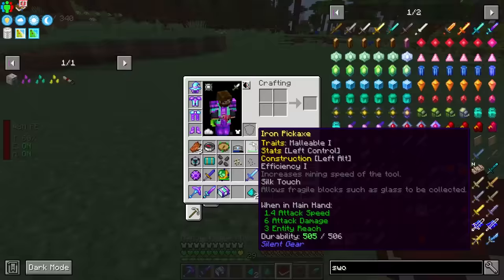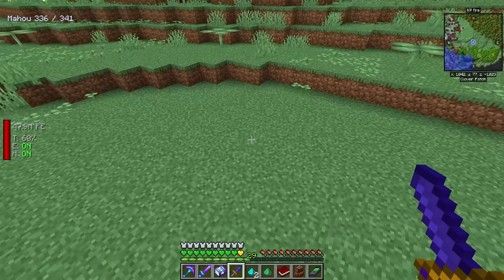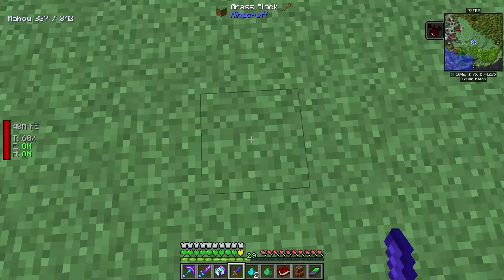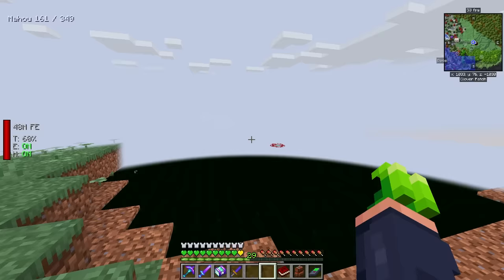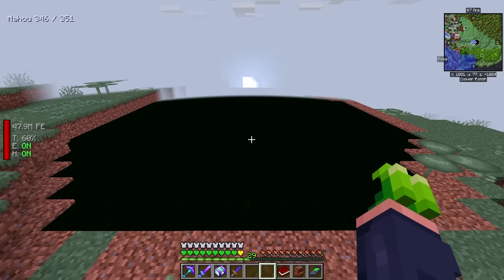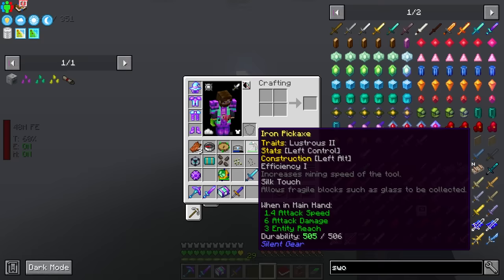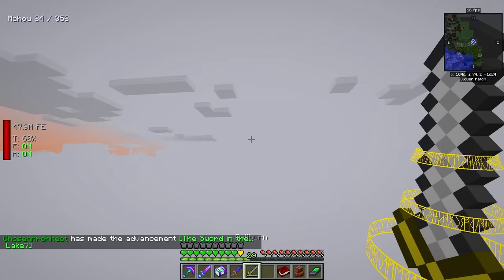We need to place the power consolidation spell. This is going to be two diamonds and then an emerald — the power consolidation spell — and you can see it is already working. We also need 5,000 stored mana to do this. This area does have a very powerful fog effect, which is why I didn't want it right where my base is. All we have to do is take an enchanted sword — preferably with smite — and just toss it in, and it'll use up that mana.